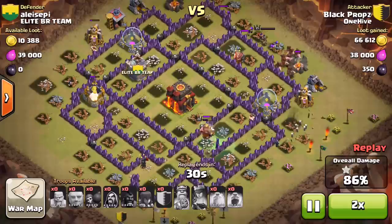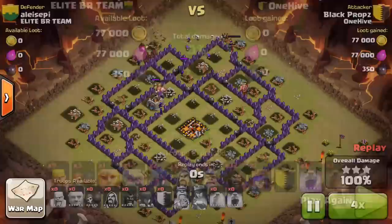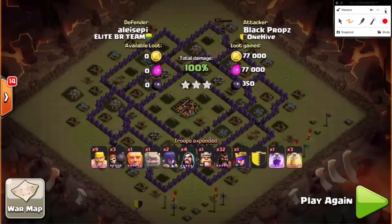He saves his queen, which I thought was interesting — essentially for cleanup. He knew the defensive queen was low enough that he didn't have to worry about it, so he held on to his queen for cleanup on the opposite side, which worked out for him. We'll fast forward a little here as they work around the base — it's GG for this Town Hall 10. Awesome attack showing how a Town Hall 9 can step up and do it on the right base. Were there any things you would have done differently? I don't think the golem was necessary — that's 30 troops. His wall breakers failed too.